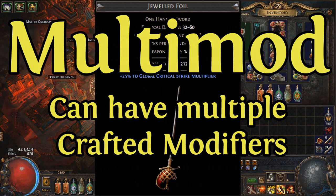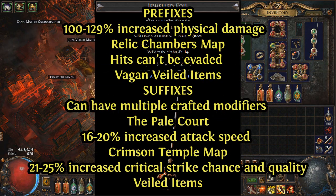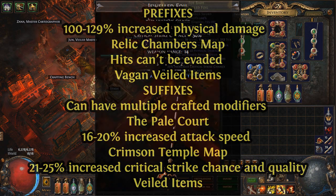Here are the mods we'll be using on our sword and where they can be found as of 3.7: percentage physical damage coming from the Relic Chambers map; hits can't be evaded, which is from unveiled veiled items; can have multiple crafted modifiers from the Pale Court; increased attack speed from the Crimson Temple map; and percentage critical strike chance and quality from veiled items. Now if you already have critical strike naturally on your weapon, you can also use quality attack speed as well — it's just that critical strike quality is better than attack speed quality.